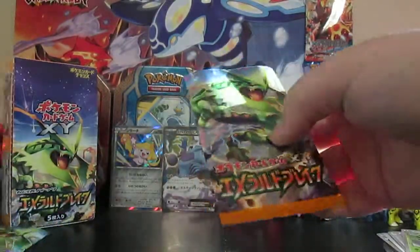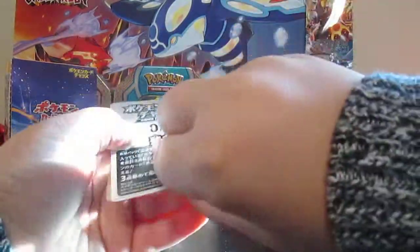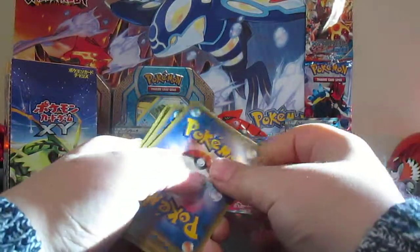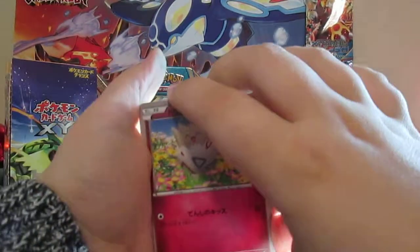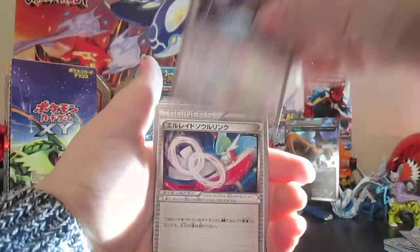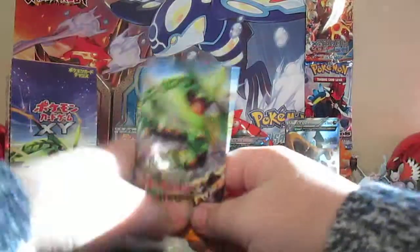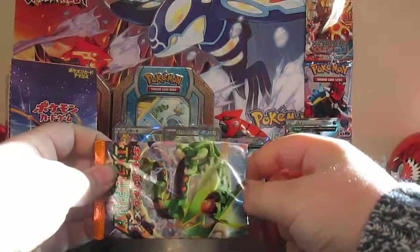Last two packs of Part 1. Open up this one first. There's that Togepi again — getting lots and lots of Togepis. Second to last pack in Part 1: Togepi, Electrode, Swablu, Swellow, and a Gallade Spirit Link. Cool. That's all the Spirit Links.